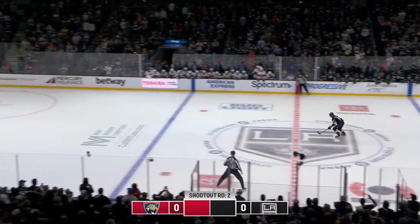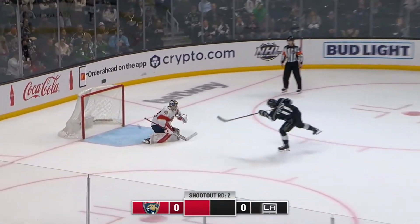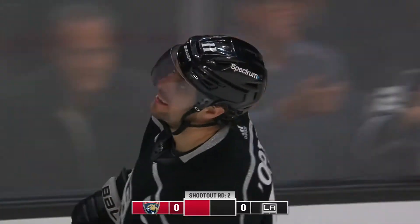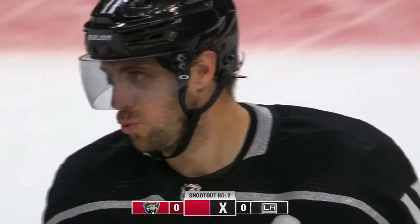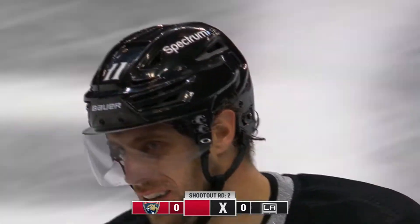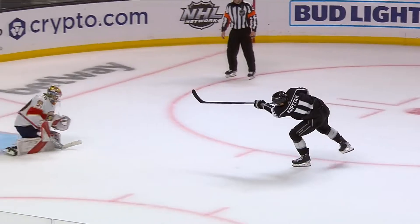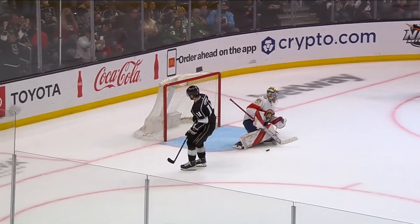Anze Kopitar takes the puck. Kopitar hits the post! He beat him clean, too. Anje wasn't doing anything deceptive here — he was just going all wrists, keeping the puck out in front of him. Just the sigh. One stick handle and just on the second one, it was more release quickness than anything else.